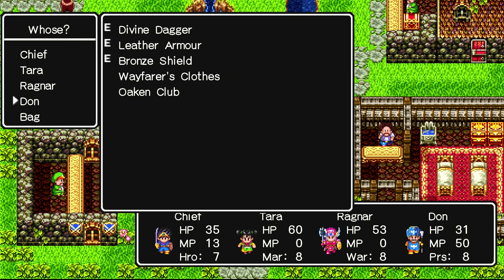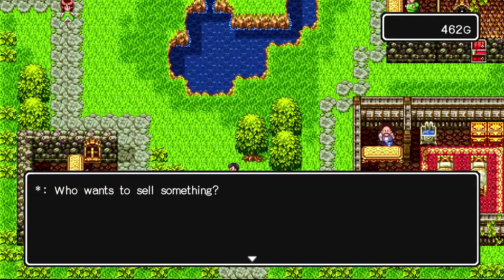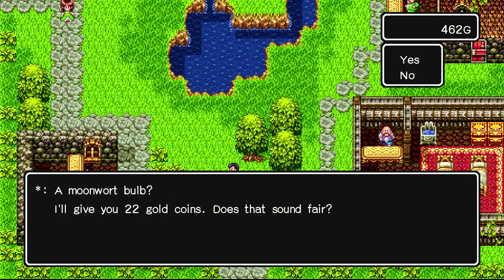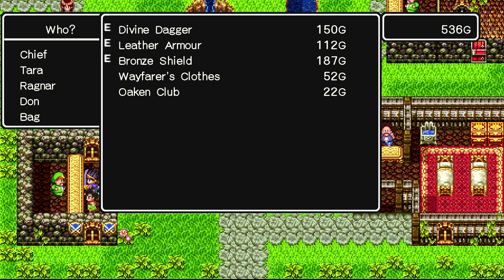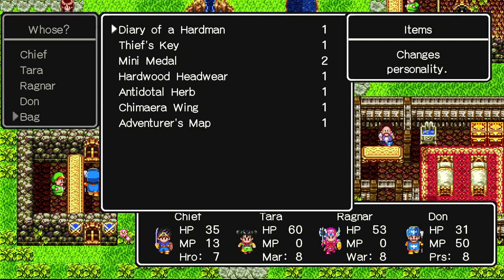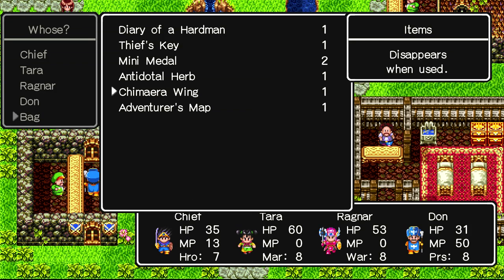Let's see what else we've got. Wayfarer's clothes. Looking to see what I should sell. I should use this seed of life too. Sell that work bulb. Eureka moment — I want to keep that. Mini medals — can't sell them, they're completely worthless. Hardwood headwear — wait, can somebody equip that? I can equip that, it'll make him a lot more resilient.